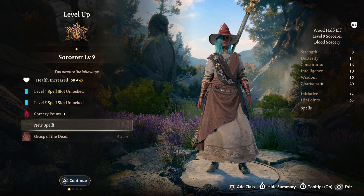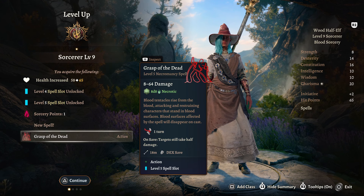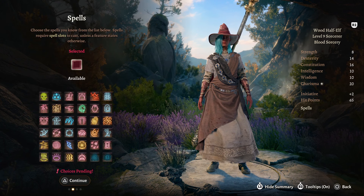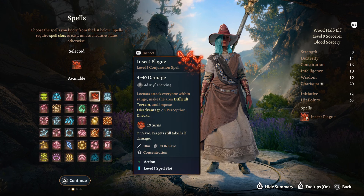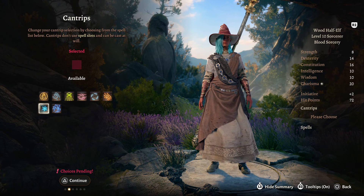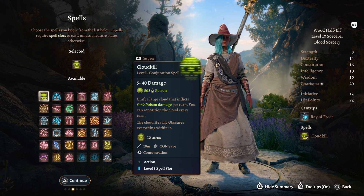Sorcerer Level 9 gives us Grasp of the Dead — blood tentacles writhe from the blood, attacking and restraining characters that stand in blood surfaces. Blood surfaces affected by the spell will disappear on cast, but you create tentacles that entrap people. For a spell, I would probably take something like Insect Plague — it just kind of thematically plays into this very well. Sorcerer Level 10 gives us 72 hit points, more sorcery points, and another cantrip. Let's take Ray of Frost, and I would recommend taking Cloud Kill as well.